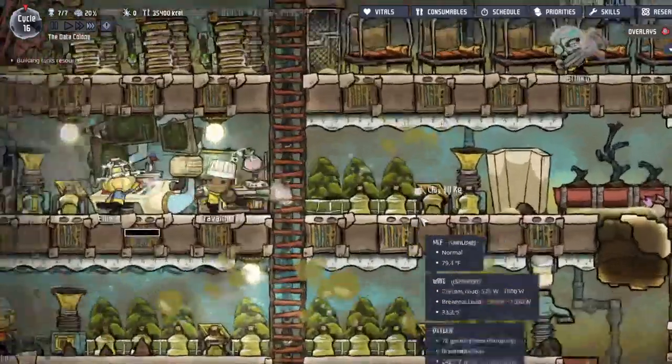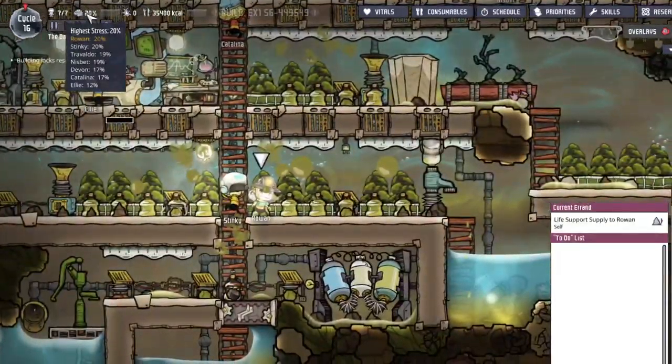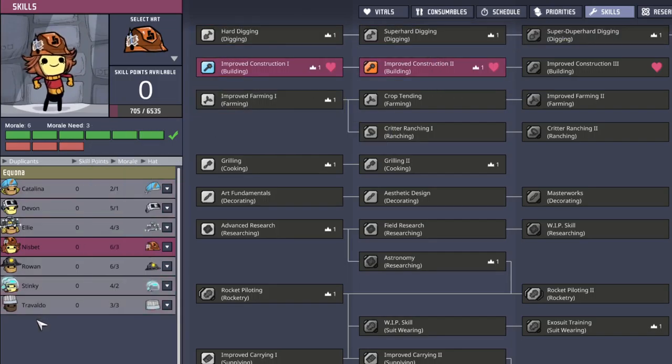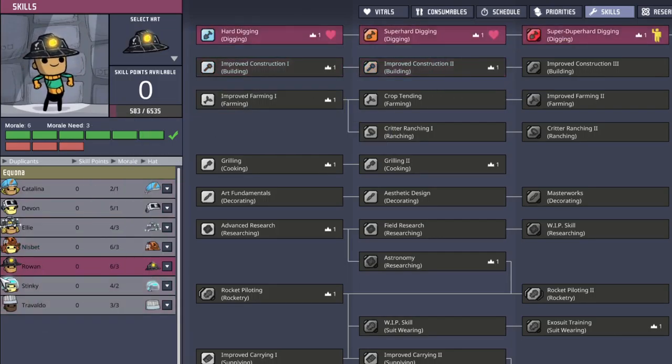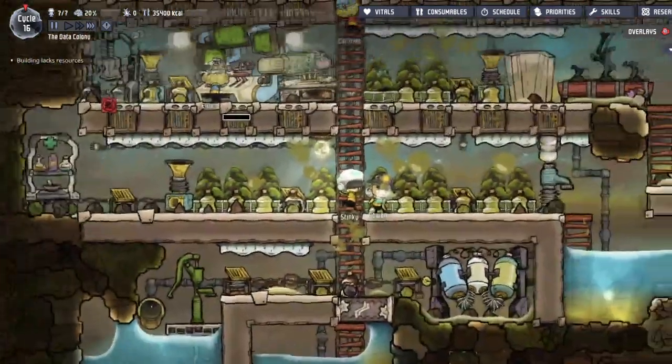Welcome back to Oxygen Not Included, where I just realized their stress is terrible. What's wrong, Rowan? Your morale is fine - six out of three, that's great. And Stinky, Rowan, Travaldo - oh wow, everybody's so stressed. What is going on?